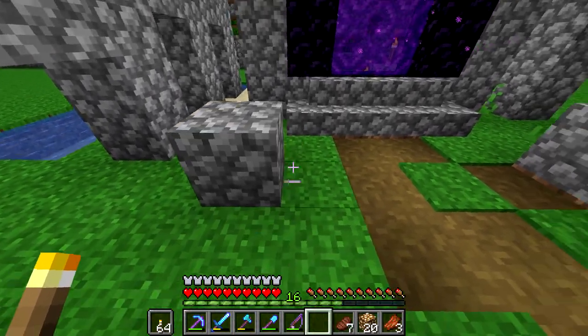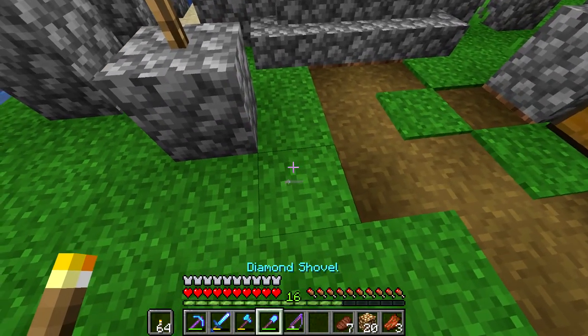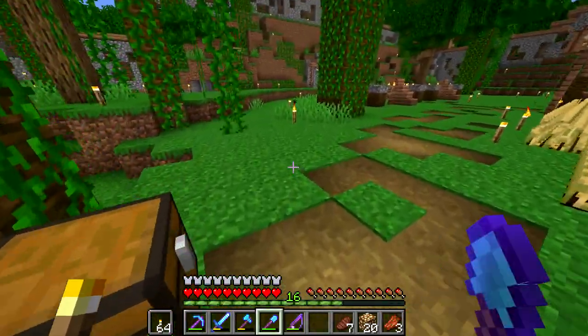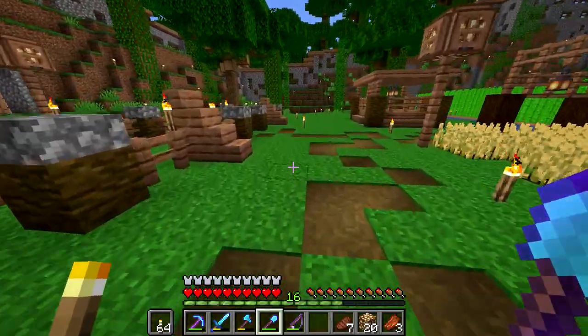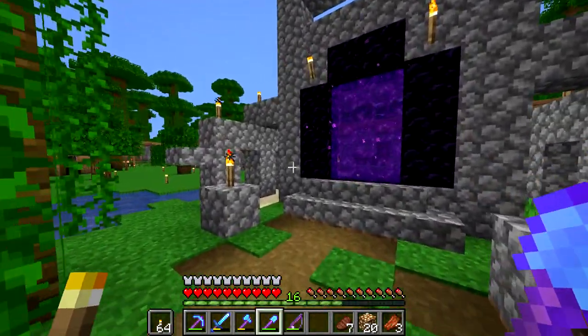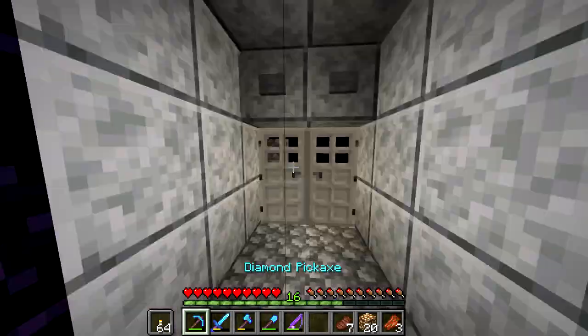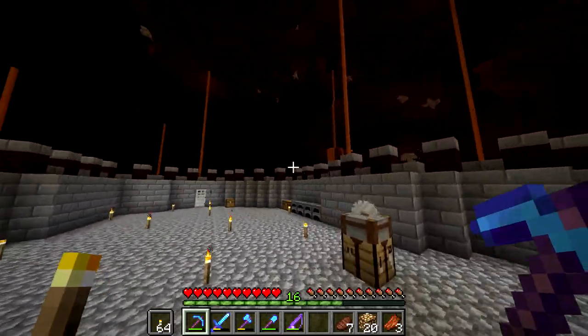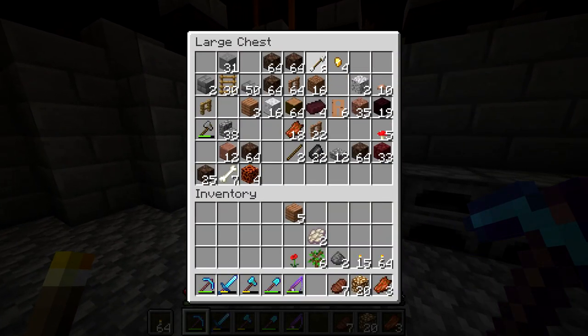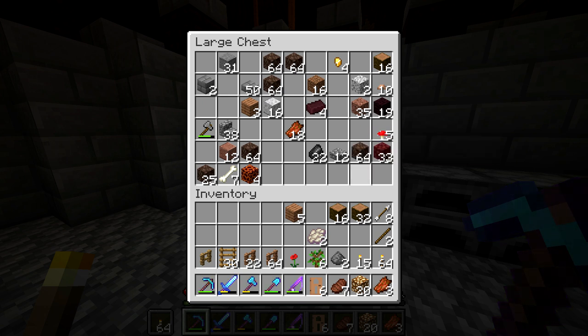That cobblestone has been in the wrong spot — it was supposed to be right here! Something like that should be pretty good. Now I feel like I have a path to my portal and I can just walk over here and hop in whenever. We do have arrows in here now. I want to keep a tiny bit of wood in here — there's nothing else I really want to take.